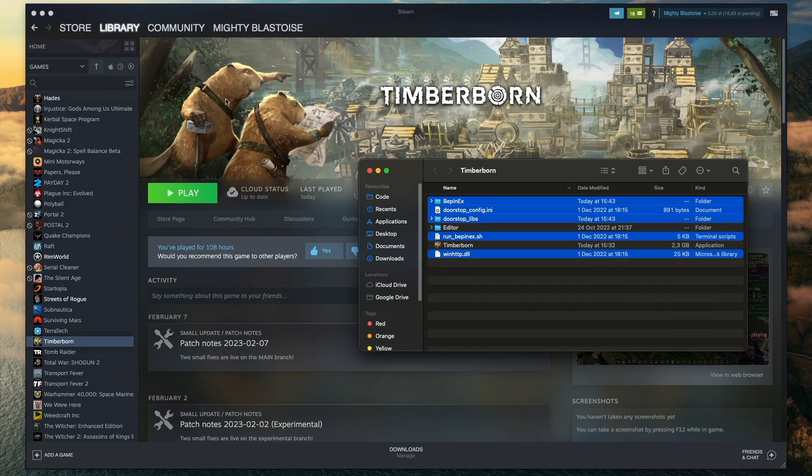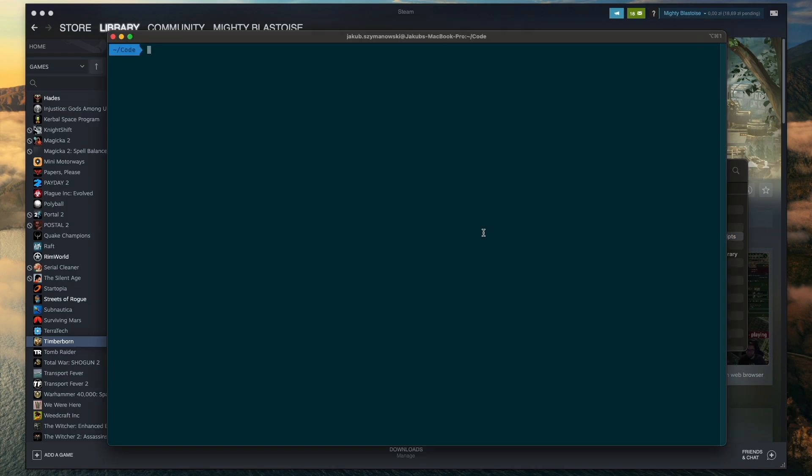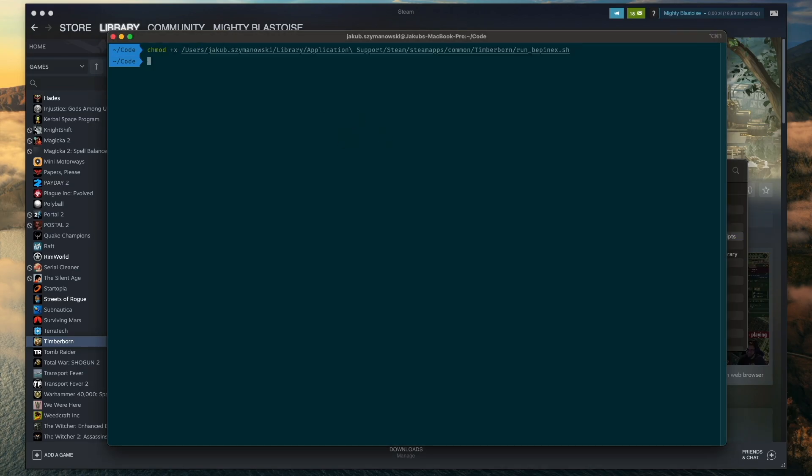When that's done, we need to change the way Steam launches the game. For the mods to load properly, we need to tell it to run the run-bepinex.sh file instead of the main Timberborn app, but first we need to actually make it executable. The easiest way to do that is in the terminal. Here I have iTerm2, but the default macOS terminal will also work. Type in the command chmod +x, which will allow this script to be executed, then drag the file into the terminal window to grab its full path and hit enter.